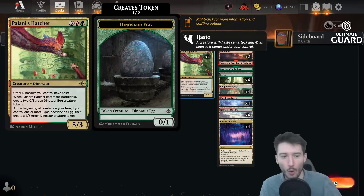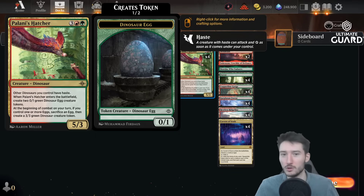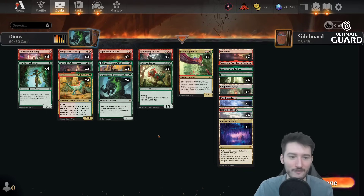The Dino Hatcher is sort of the dinosaur lord: all your dinosaurs that aren't the Hatcher itself get haste, and at the beginning of combat it creates a free two-two with haste — pretty powerful. It has that five-three stat line so it's weak to an Abrade, Lightning Strike, or Virtue of Persistence, but you make value, and even if they kill the first one those eggs will be laying around and flip with further hatches. That's why I'm playing four copies. We also have Cavern of Souls and the Restless Ridgeline, a man-land that punches for the last few damages.